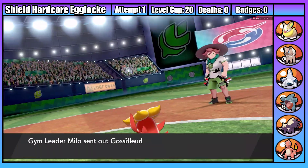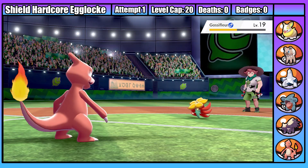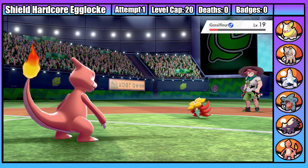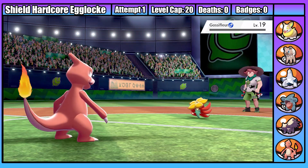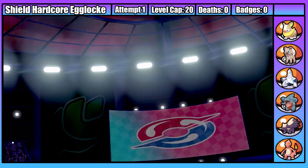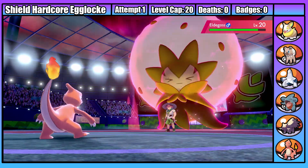Milo starts with Gossifleur and I start with Christian. Christian immediately outspeeds and does over 50% with an Ember before taking a weak Rapid Spin. A second Ember low rolls, letting the plant get off a Magical Leaf, before going down to a third Ember. Second is Eldegoss, and Milo immediately Dynamaxes, meaning Christian's Ember does next to nothing. A Max Overgrowth then does massive damage to my Charmeleon, meaning I need to switch.